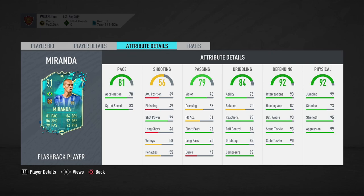In terms of his actual attributes, his pace for a central defender is very nice — sprint speed 83, acceleration 78. Shooting stats you're probably not interested in. Passing stats are really excellent: short pass 92, long pass 89, and his vision is 76, probably one of the higher vision ratings for a central defender.